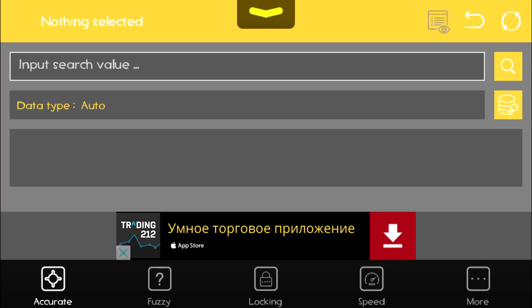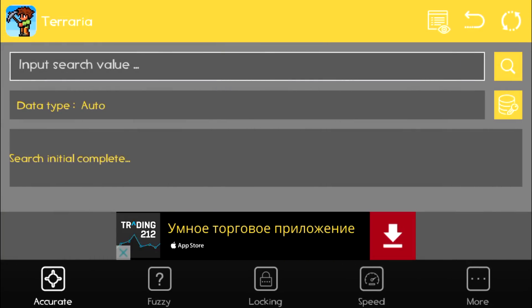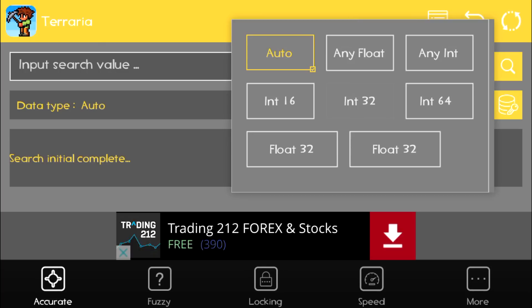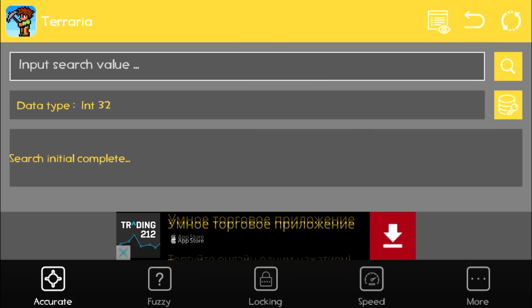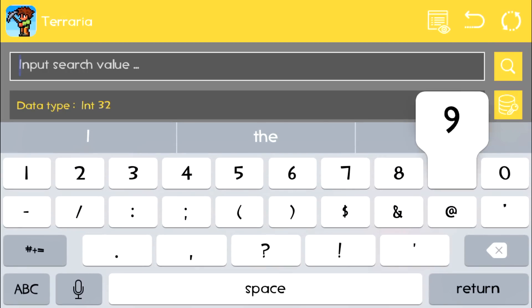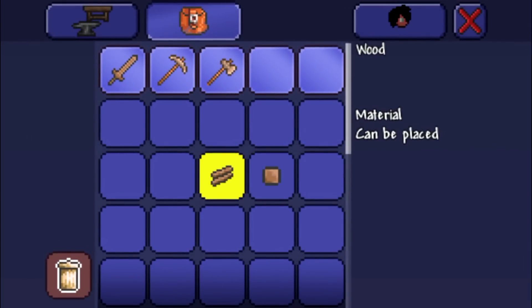Now I go to GameGem and select Terraria by clicking on the list icon with an eye in the top right corner, then tapping Terraria. Next, click the coin/key icon and change the data type to int32. Make sure int32 is selected because this is the data type Terraria uses to identify items. Then search for the ID of the item currently in your selected slot.